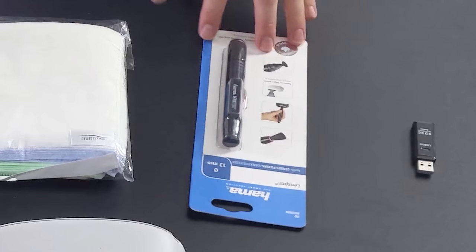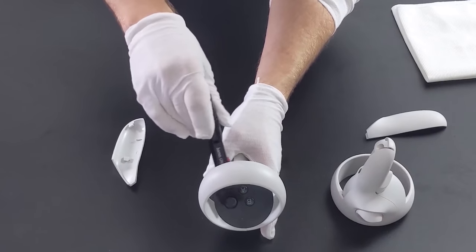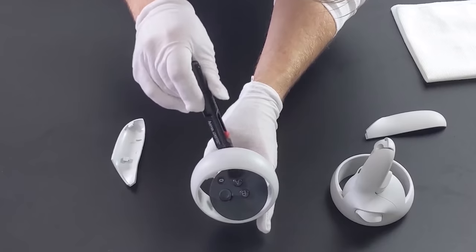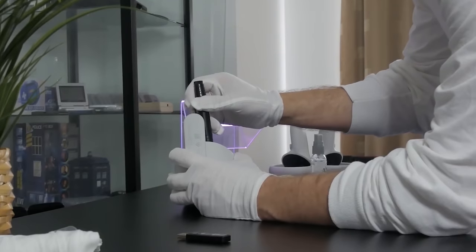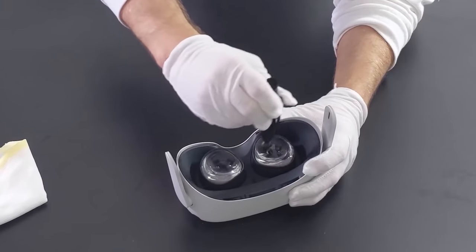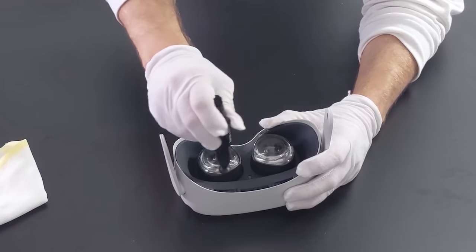A lens pen is normally used for camera lenses, but it's great for cleaning your Oculus Quest too. On one side it has a brush to remove small debris from the IPD crevices and hard-to-reach edges; on the other side is a small microfiber cloth to clean the lenses of oils and smudges for a clear experience. It's small, very portable, and incredibly cheap. Using it minimizes the risk of moving oils around or scratching the lens, since it's a tool designed specifically for this function.